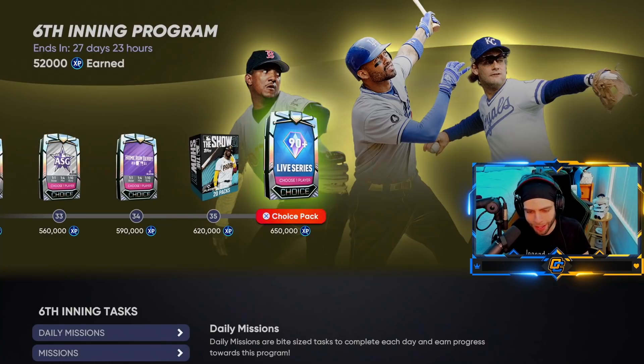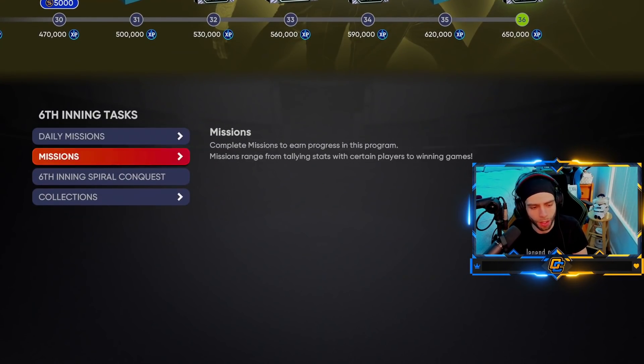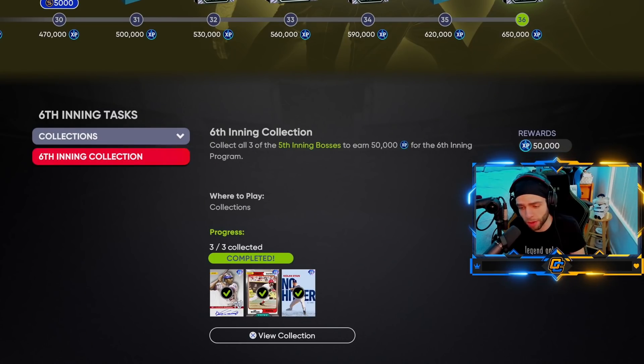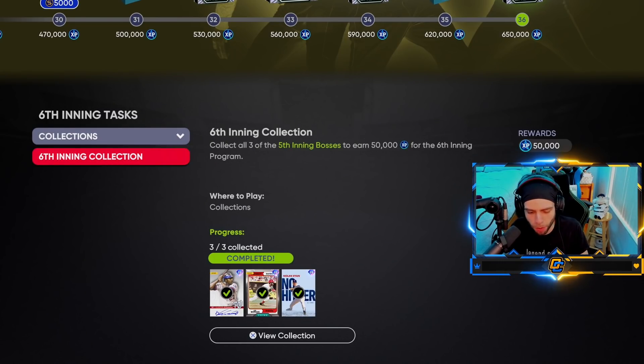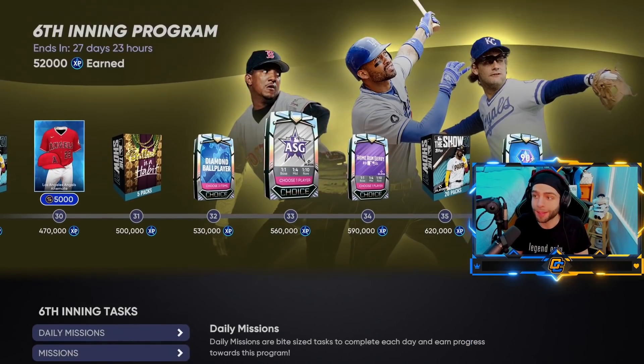Things to note at the end of the program: All-Star Game pack, Home Run Derby pack, and a 90-plus live series — and thank god Aaron Judge is gone so I don't pull him twice in a row again. Collections: 50K for collecting all the bosses from last program, which I got already. Their prices are skyrocketing.